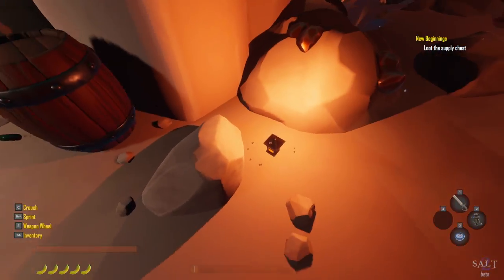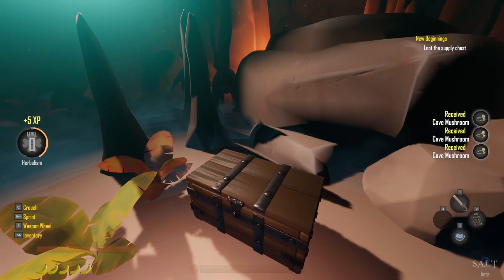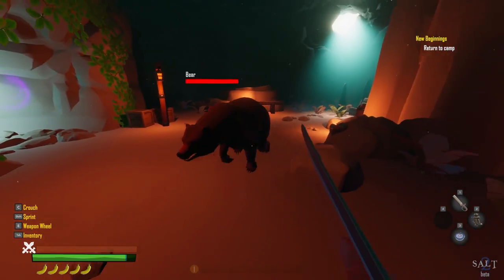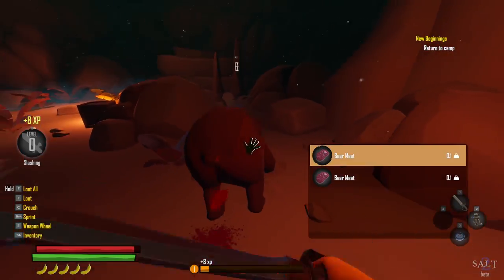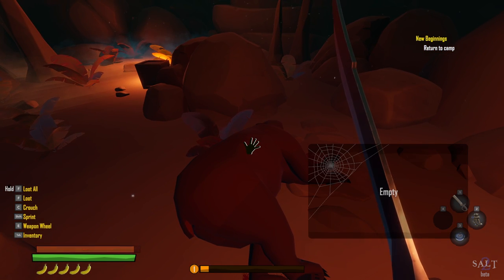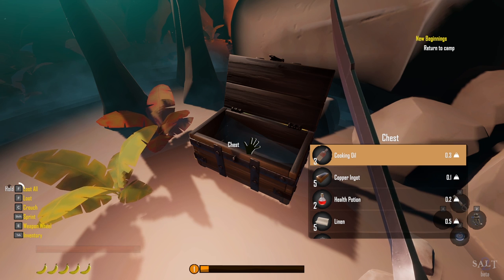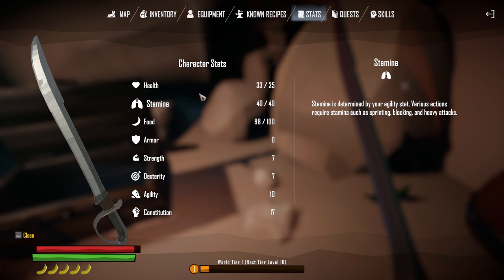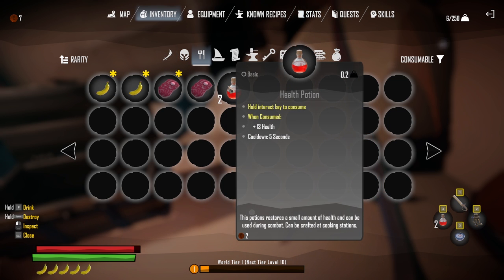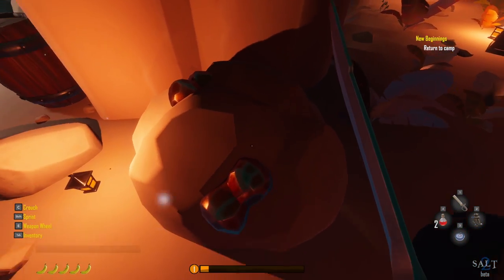Let's do some looting — cave mushrooms, that's good. Oh, there's a bear. Let's try and parry. He's dead already — the parry must have messed him up pretty badly, which is awesome. We're going to hold down F to loot all. The only thing I'm interested in right now is the potion — putting that as number four.